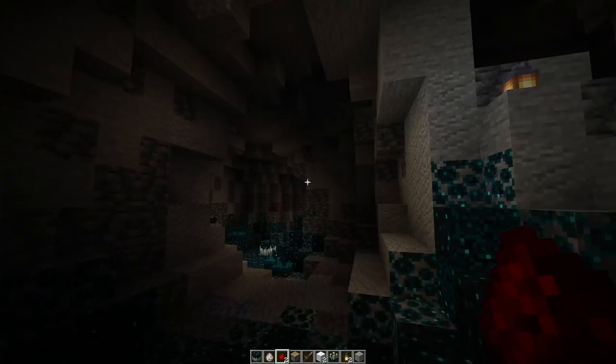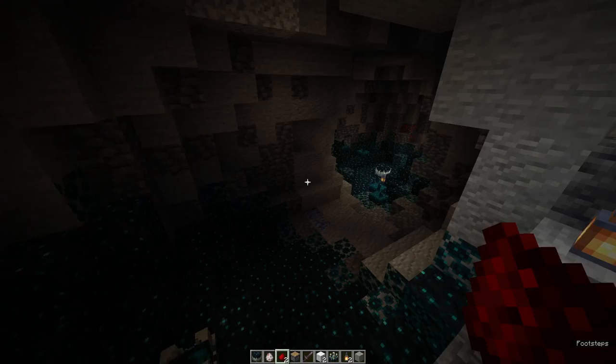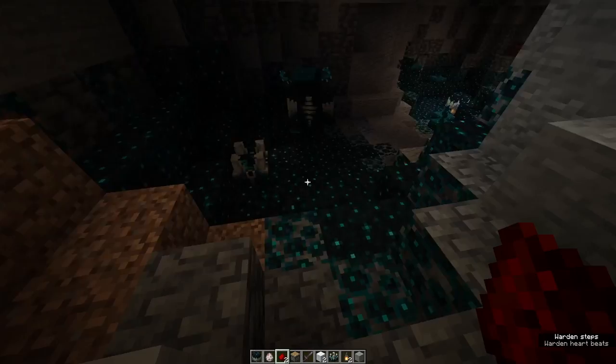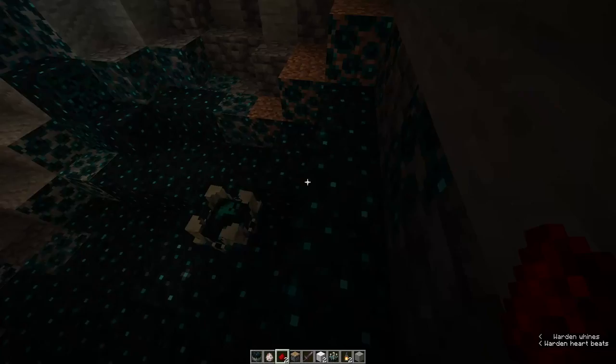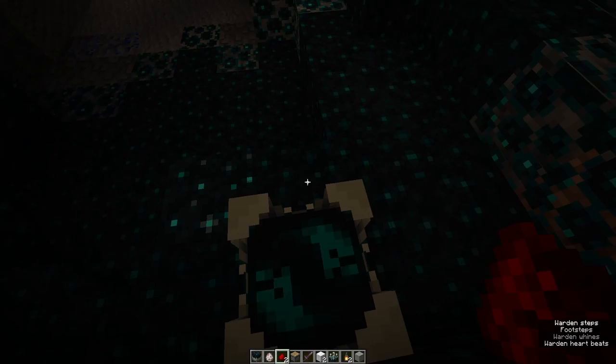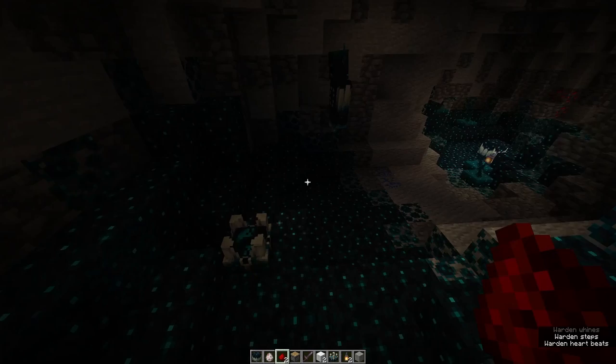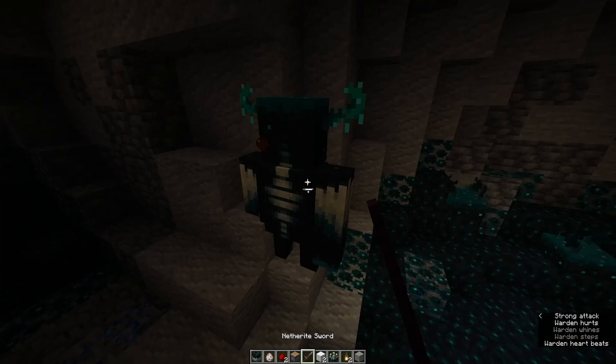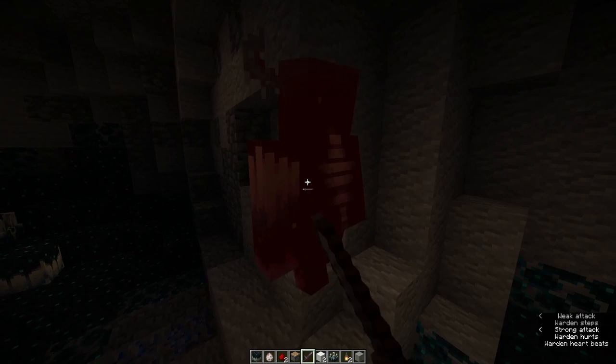It makes this horrifying shrieking noise, and in Bedrock Edition — which is the only version with it added right now — it will give you a weird blindness effect that makes you partially blind. It also summons Wardens completely out of nowhere. I did not see that coming. That is easily the most terrifying thing in Minecraft. Basically the true experience is: disturbing shriek, scary darkness effect, then the Warden spawns and devours you. It's basically Five Nights at Freddy's in Minecraft. He's so much scarier in survival mode.